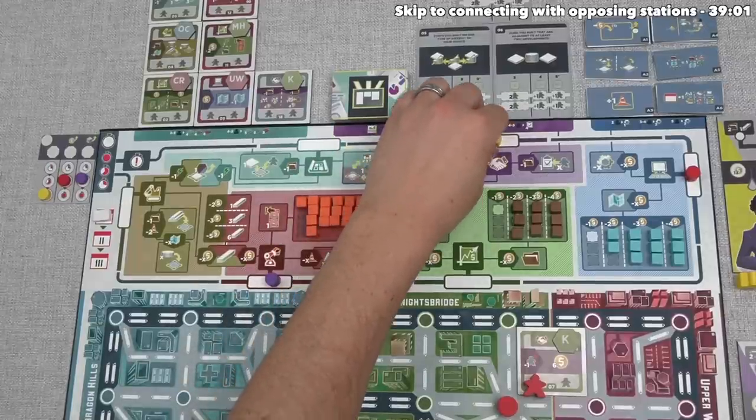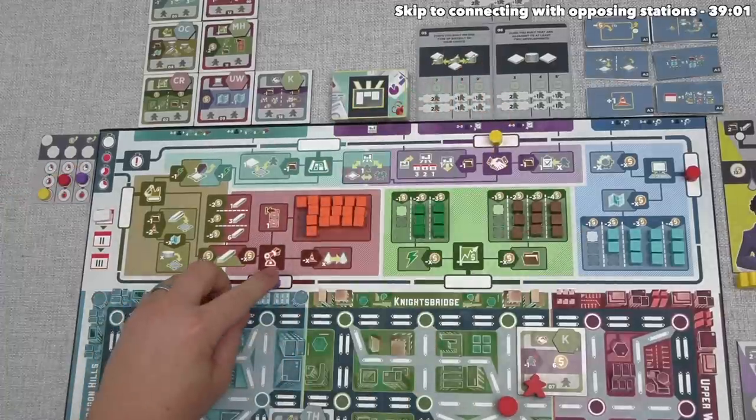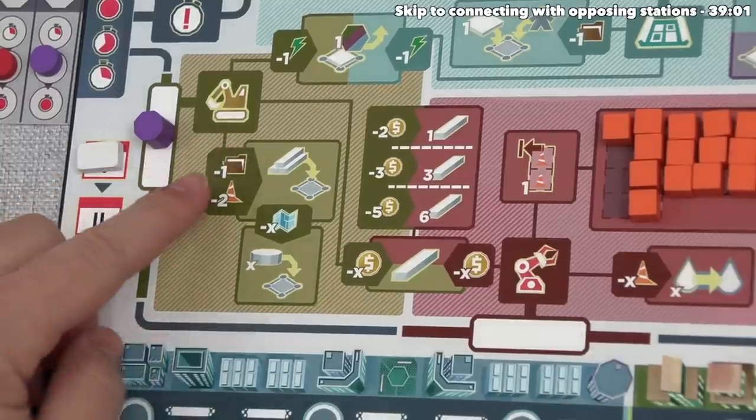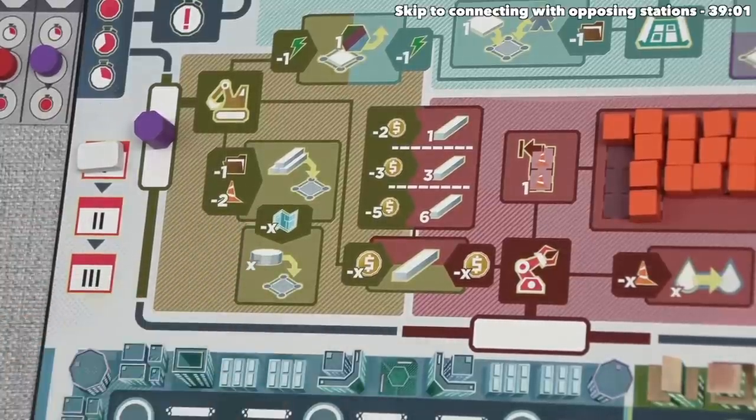That's finished yellow's turn — for the most part, this was a stall. Now it's time for us to go. Let's dig out our subway line. This is going to cost one document and two construction, and then one engineering for every station we place out onto the board.